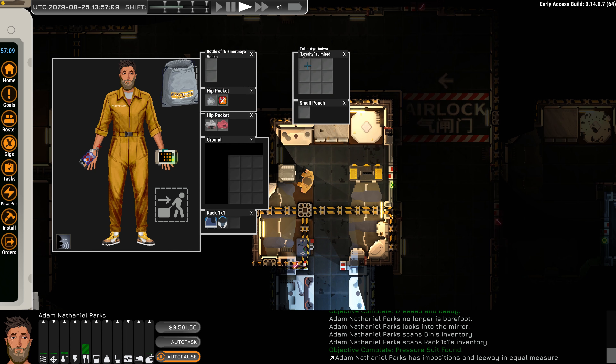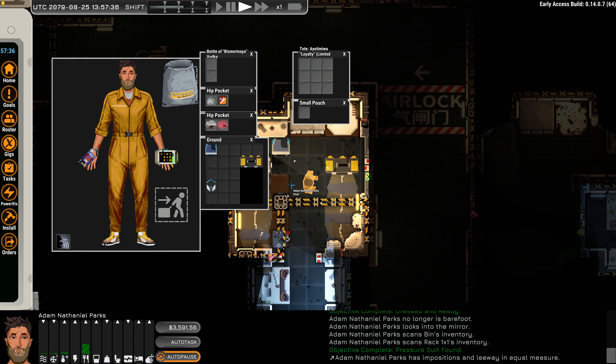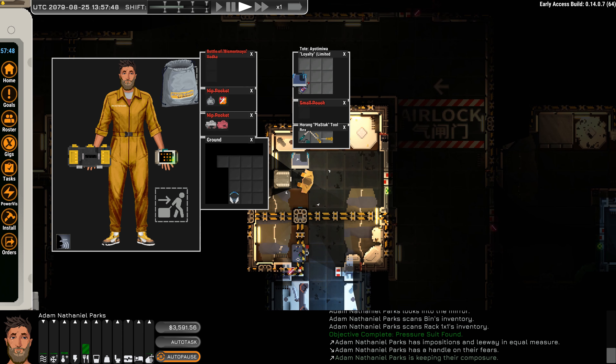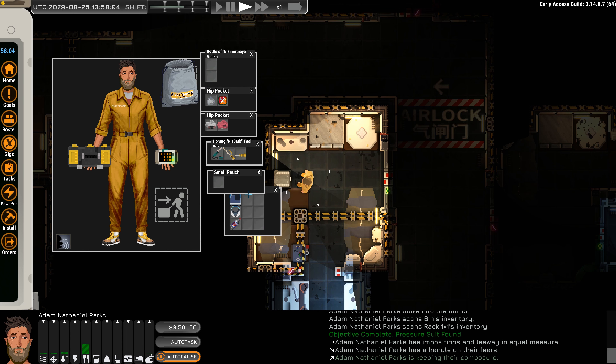This inventory is now what we haul around. This inventory is like the ground — it's one, two, three, four — probably this square. My guess is this square, and that square is that square. I can test it by putting the pressure suit up there. The helmet right there — so it was here and here. That makes sense. You can see how the ground changes because it depends on where we're standing. I'm going to put this toolbox in my hands and pick the stuff up off the ground and put it right in our tote. So this is what we have in our toolbox, this is what we have in our small pouch — the small pouch is a part of the tote.